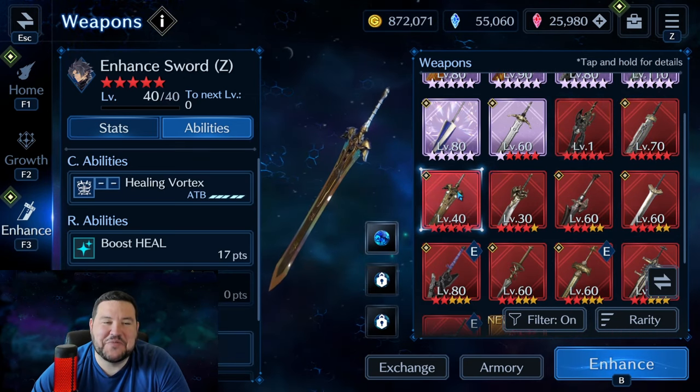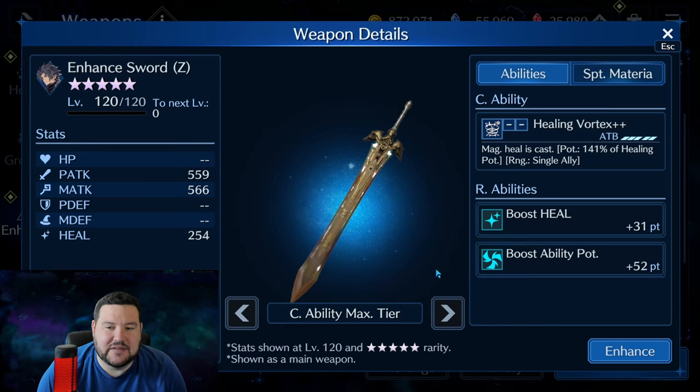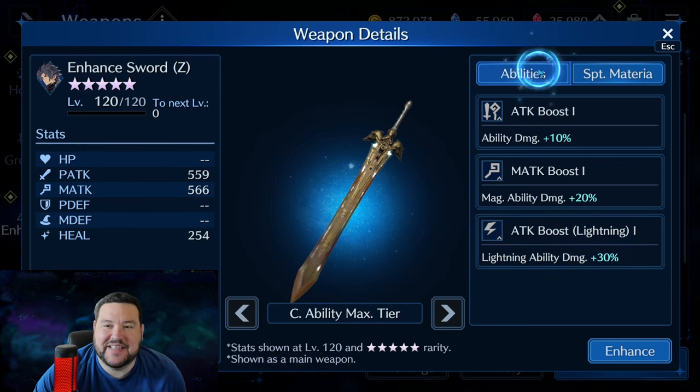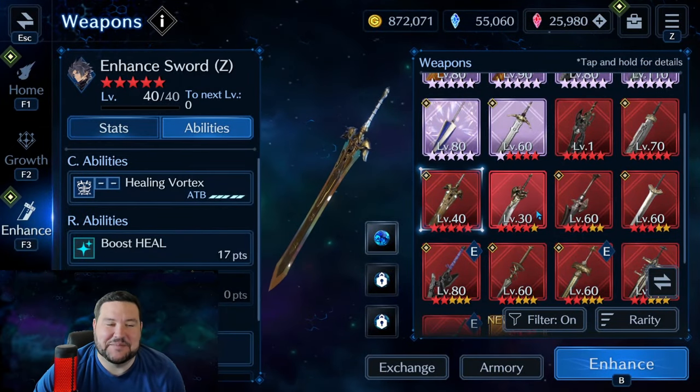The next one I want to point out is Enhanced Sword Z — not because it's particularly great, but just to point out some of the wacky things that went into some of these weapons when they were developed. It's a single-target heal with great healing potency, and it's also got heal as an R ability. Then it's got ability potency — 52 to boost ability potency. It's a little bit odd for a healing weapon. And then when we go to support materia, it has a lightning boost. It's just odd to see stuff like this — there are times you can work it into a build, but it's a little weird.